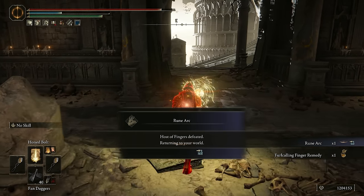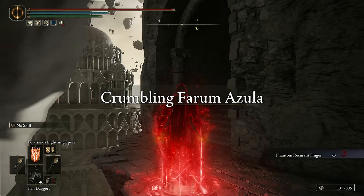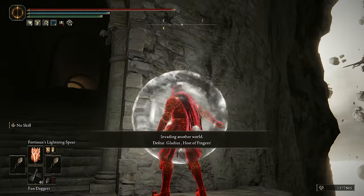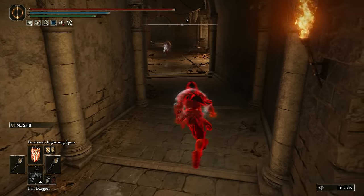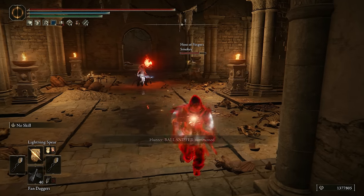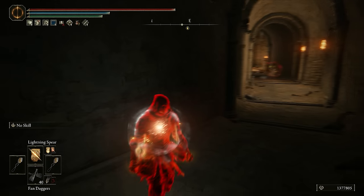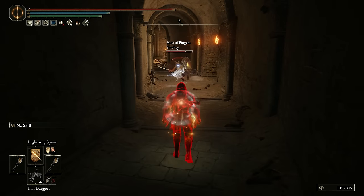Honed Bolt doing that much damage though? That's scary. Oh, this is an amazing spawn — they're definitely going to head this way. There are two of them. We have Gladius and Smokey, and Ball Sniffer. Can't forget about Ball Sniffer. Ball Sniffer can't really be summoned behind me, so that's good.